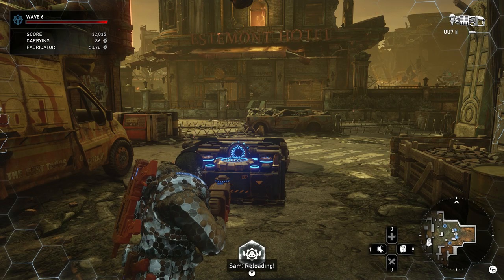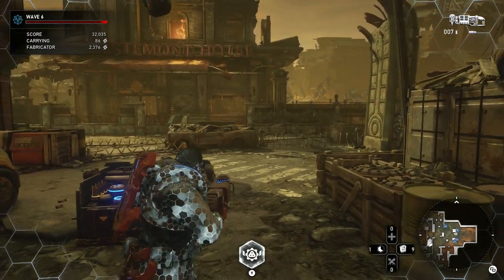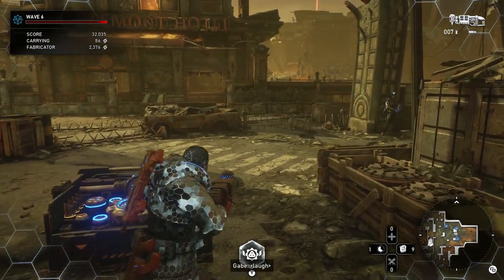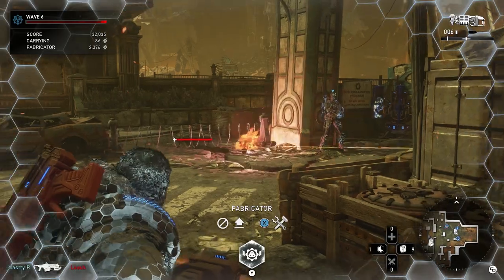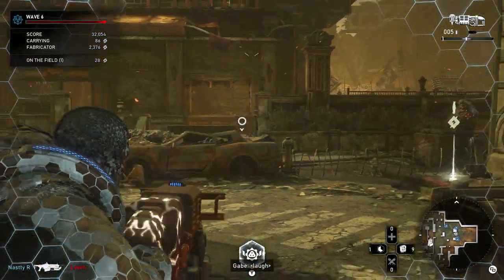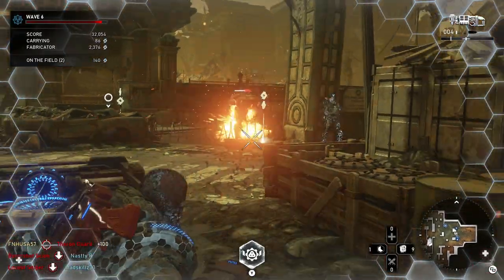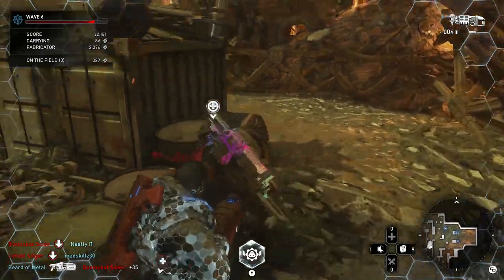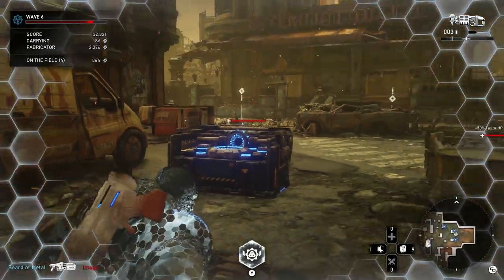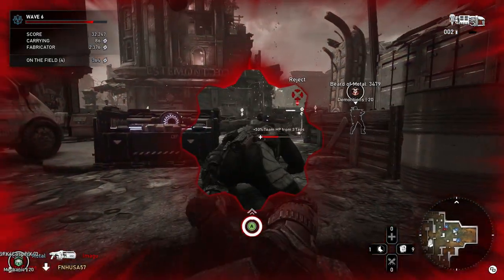Normally a Horde Frenzy on master difficulty would take about 20 to 30 minutes with more aggressive enemies on, but sadly with this particular map, even if you skip getting the energy taps every single wave, you're probably looking at closer to 30 minutes to an hour. So just make sure you have that time.